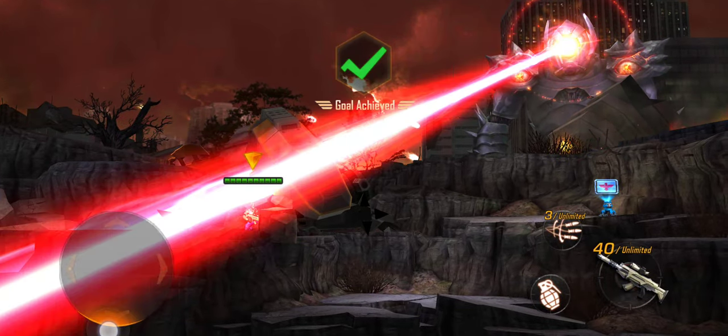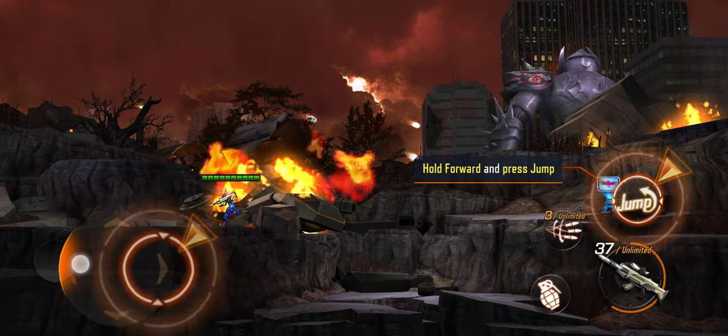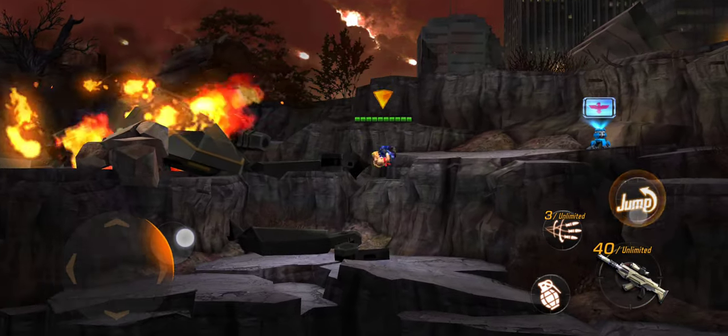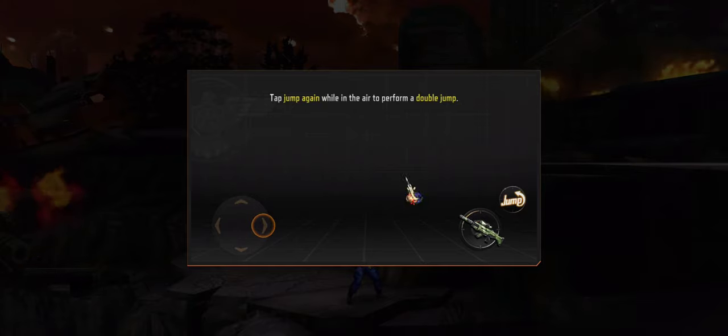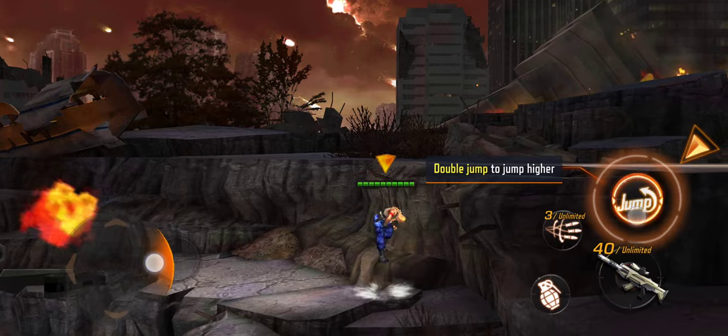Tap the down button. Tap forward and jump at the same time. Tap jump again while in the air for a double jump. Double jump lets you jump higher.